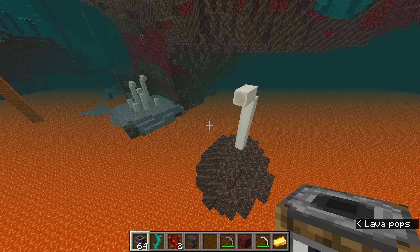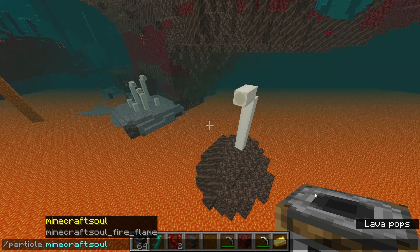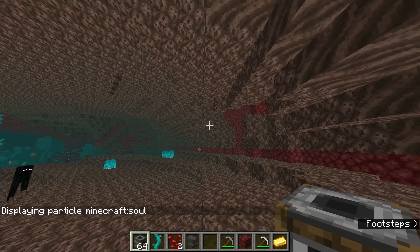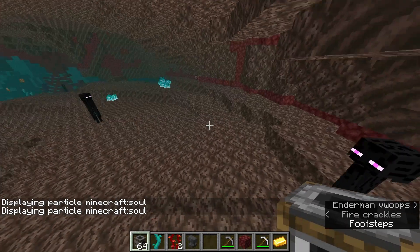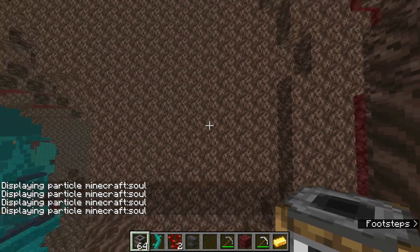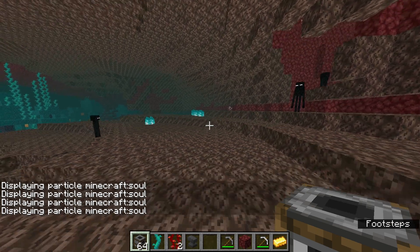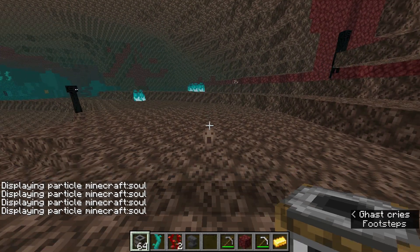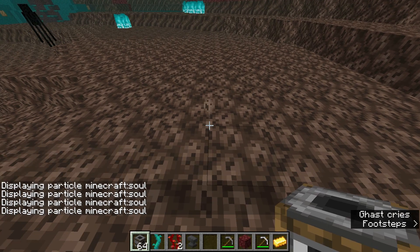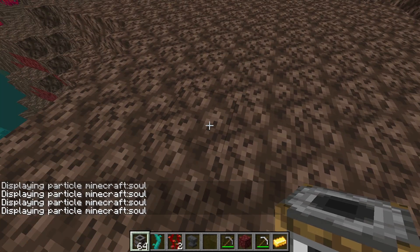That's pretty much it for the snapshot. But there is a new particle — it's called Soul. You can actually see it's pretty cool looking. They would actually appear in the soul sand. I don't know exactly, but it looks like it fits in.